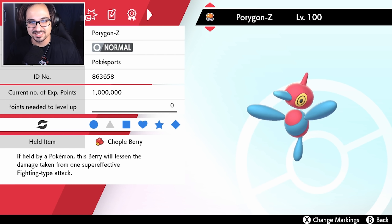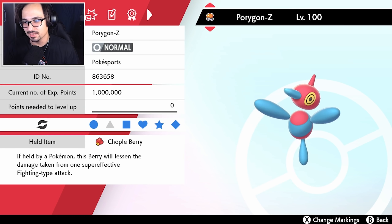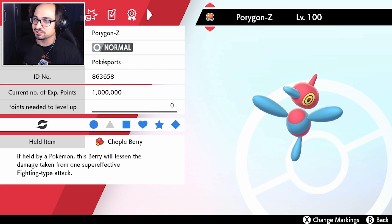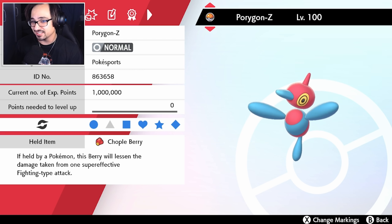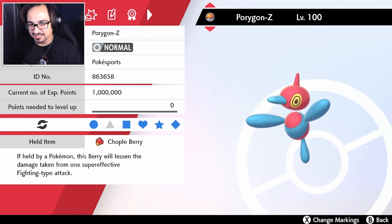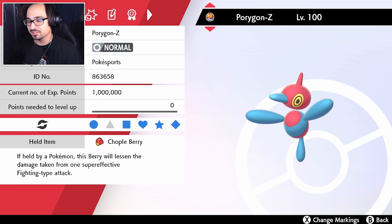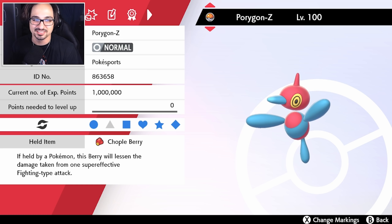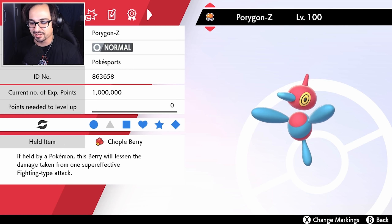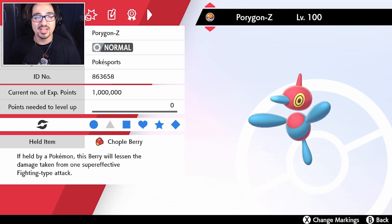Moving on, we have Porygon Z because it pairs well with Clefable, and I'm running a fun item - Chapel Berry. I'm a big proponent of Choice Band Urshifu with Fake Out to one-hit KO Porygon Z, and I think it's about time I start to counter my own strategy by bringing the Chapel Berry. Chapel Berry makes it a two-hit KO and still leaves you with around 40-ish HP, which is more than doable for Porygon Z. Then you can Max Strike to KO whatever is on the other side of the field, get that speed drop on the adjacent mon, and sweep from there.